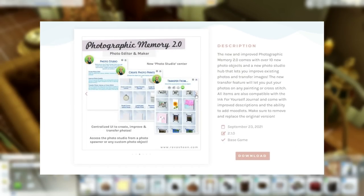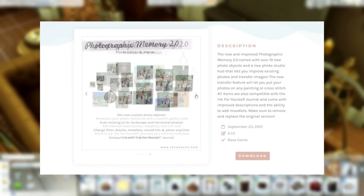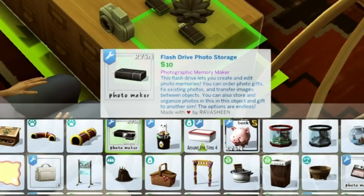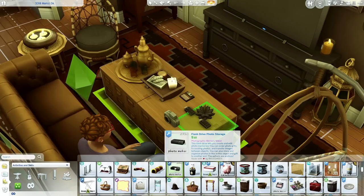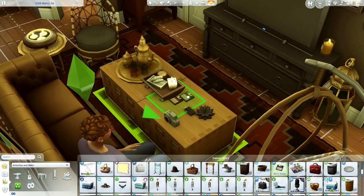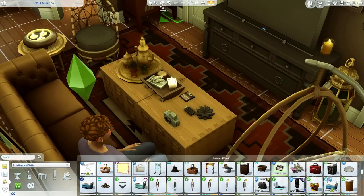The Portrait Maker mod actually relies on the Photographic Memory Mod because PMM is what allows this option to even show up. I have an entire video going into detail about that mod, which I'll link below in the description. It operates as an item you can click on. I like the flash drive photo storage, and if you're a 90s baby like me, I also have the floppy disk photo storage.